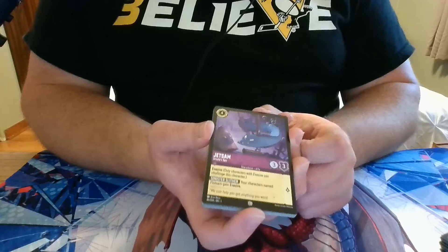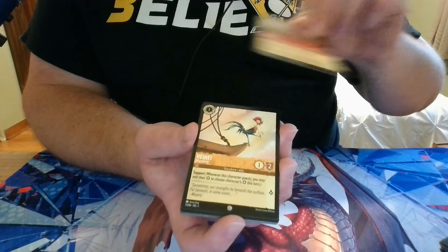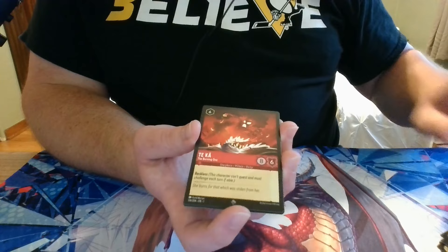If it's in a Disney park it might be a little easier to find with how many shops are in Disney parks. Pack 15: we have Jetsam, Jetsam, Horus, Work Together, Pongo, Hey Hey, Hercules, Goofy, Donald Duck, Rapunzel, a Rare Scar, a Super Rare Teca, and a Foil Dr. Facilier's Cards.